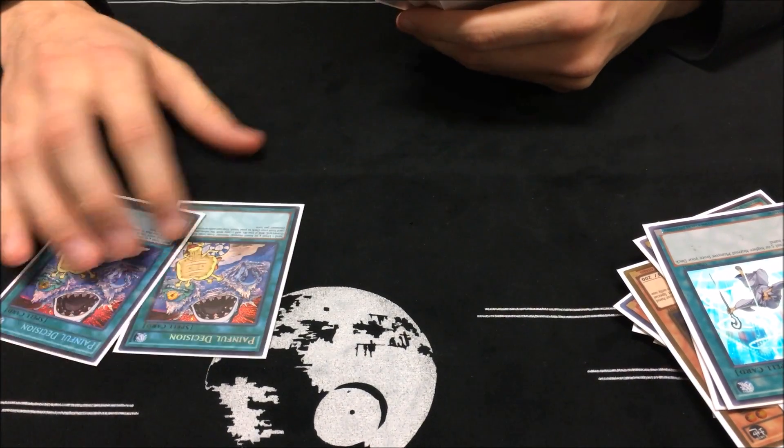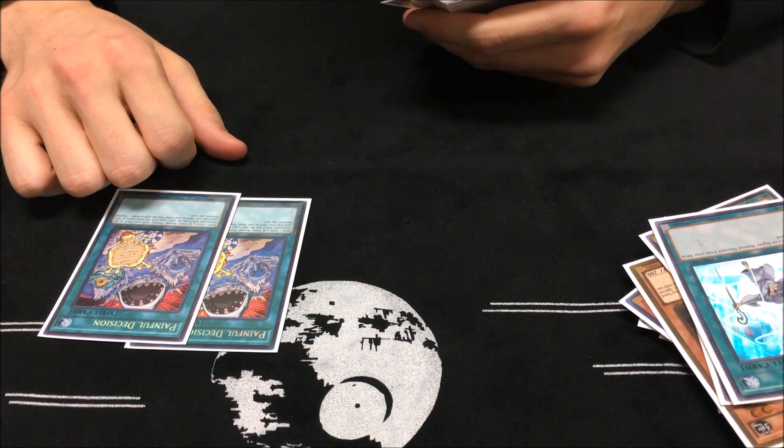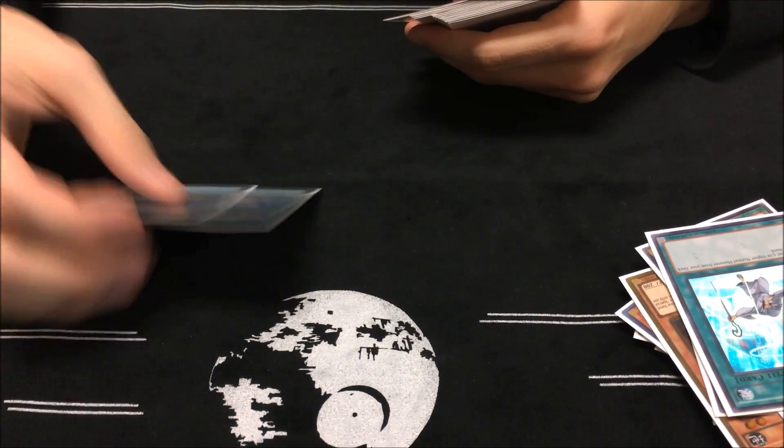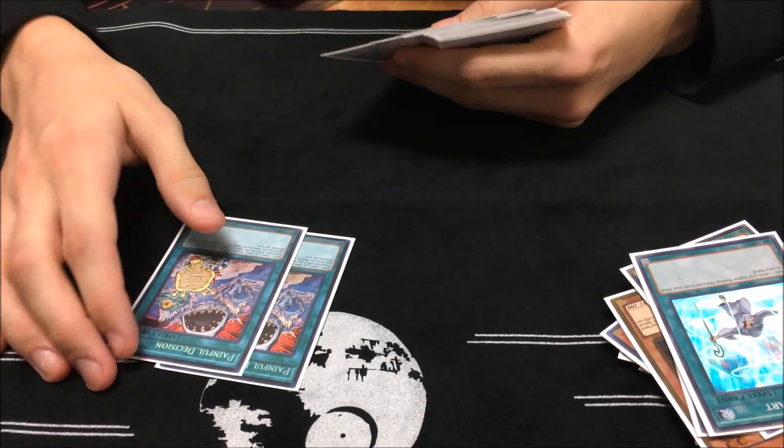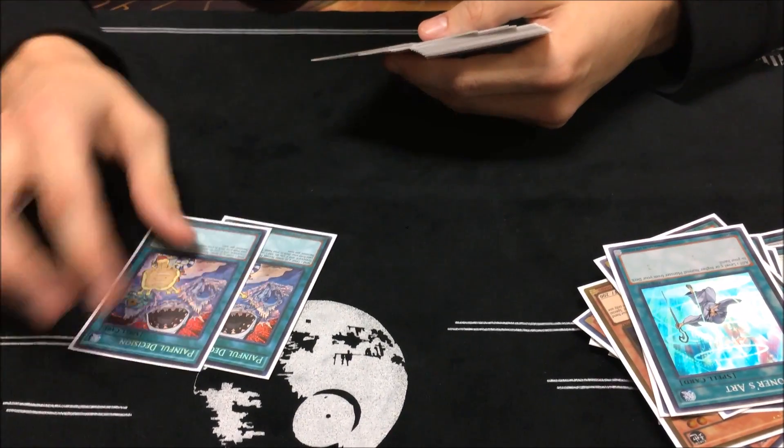Two Twin Twisters, because you never want to draw three or more than two. It's a good searcher, fills up your graveyard, which people can get a plus off of also with Mythrilium. I really like that aspect.